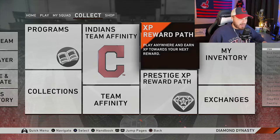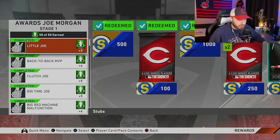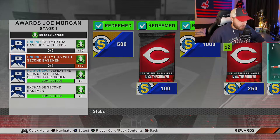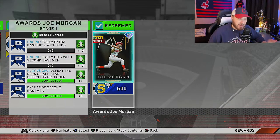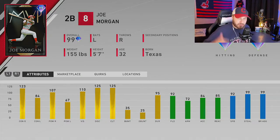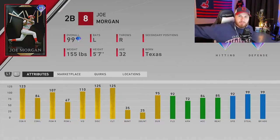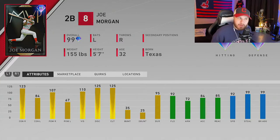To get Joe Morgan, go to Programs, Player Program, and check out the Joe Morgan program. You just need 50 points — play the moments on the left and a couple of missions, like defeating the computer on All-Star difficulty and exchanging second basemen, and the card is yours. Great speed, great fielder, bopper against right-handed pitching, 110 vision for a huge PCI. If you struggle against lefties, platoon him with Steven Pierce. He's currently my leadoff hitter in ranked seasons.